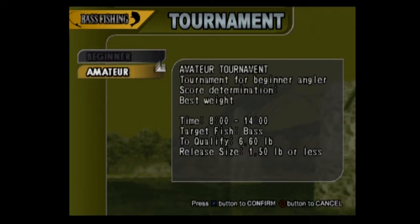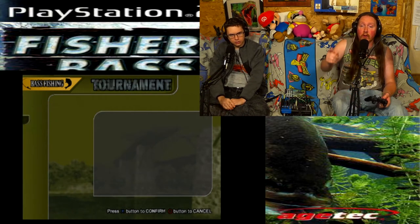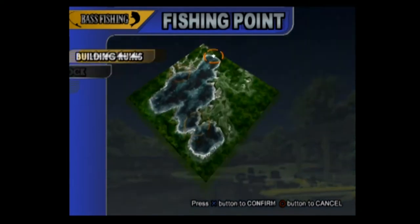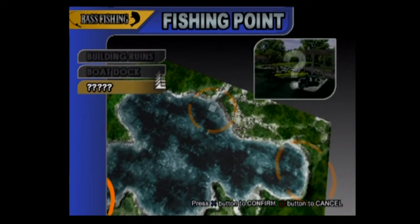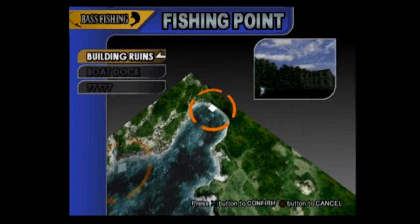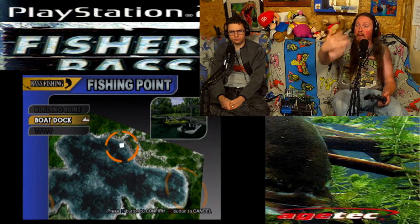We got a trophy, so we're gonna go to amateur. You can go to the beginner level - there are three different lakes: forest lake, urban lake, and Asian garden lake. At forest lake there are three different spots: the building ruins, the boat dock, and a question mark area - I wonder if that's a dam or something you unlock. We already did the building ruins, now we're going to boat dock.